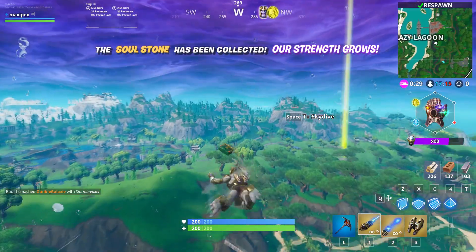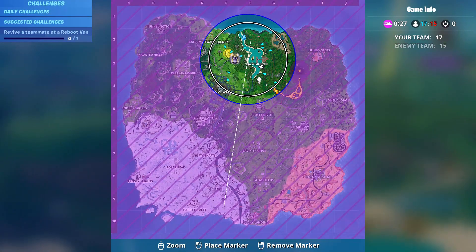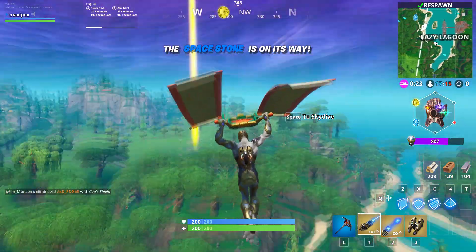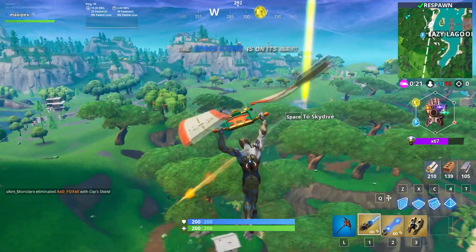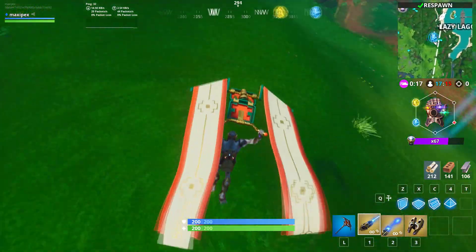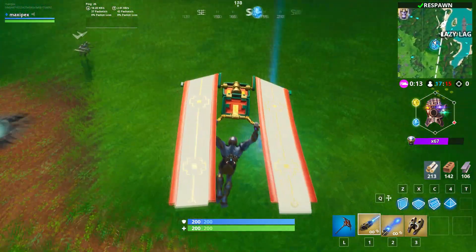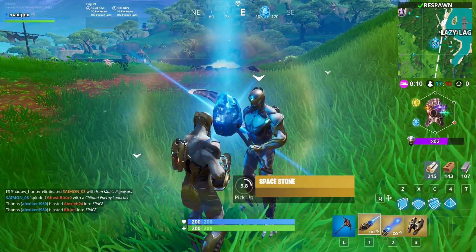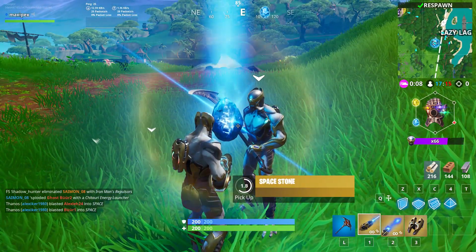When you die, keep in mind you're always respawning from your side of the circle. The third and the fourth gems are going to fall down on the other side — on the other half of the circle.